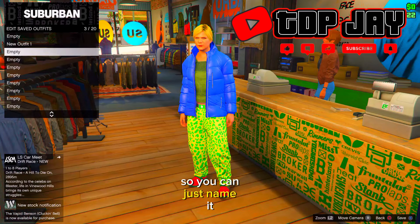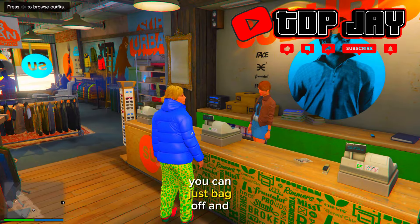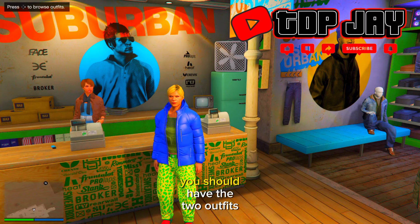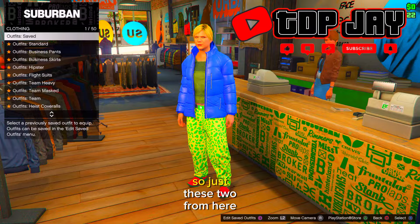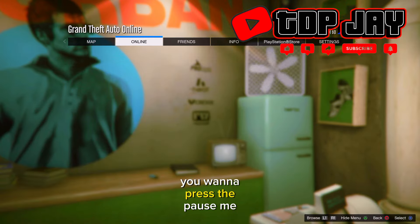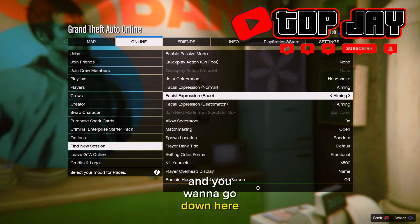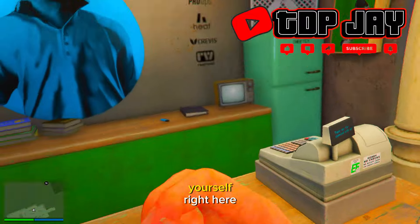Make your way to the front desk and save this outfit in the last slot — name it whatever you want. Bag off and go to outfits — you should now have two saved outfits. Then press the pause menu, go to online options, and unalive your character.